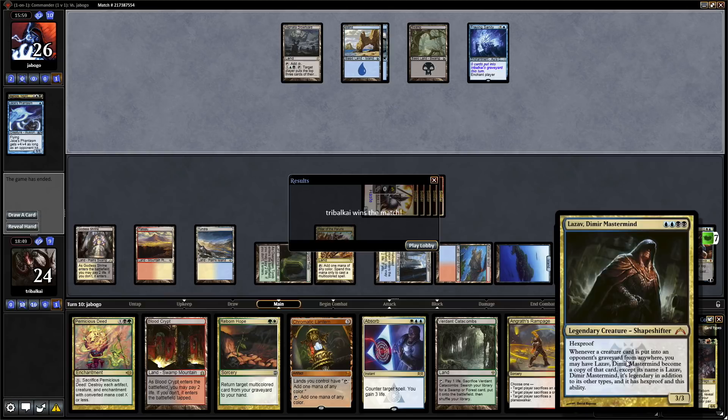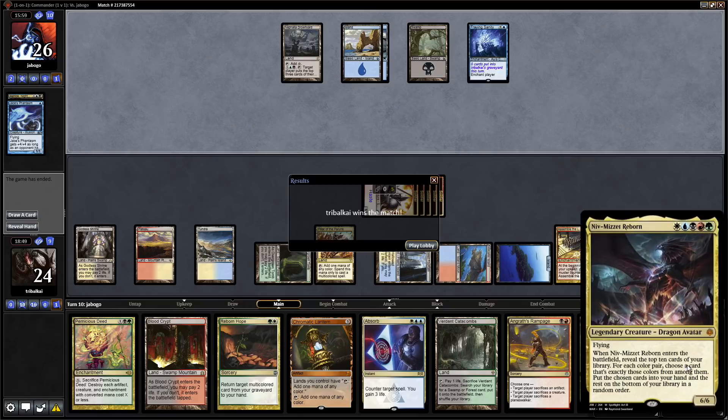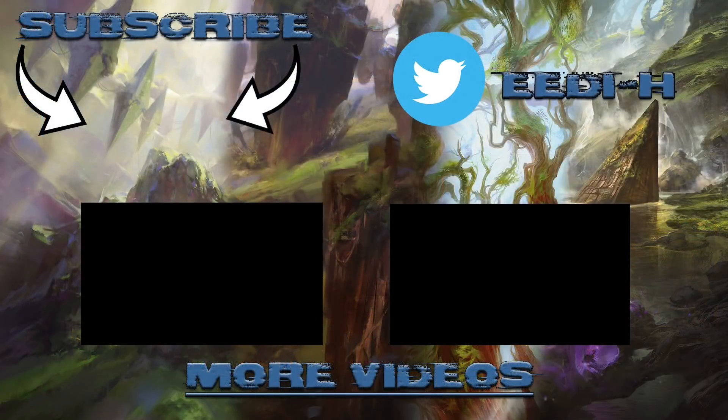Hopefully you've all enjoyed that. Lazav Dimir Mastermind nearly milled us out — we got down to seven cards — but luckily we managed to shuffle everything back in with Emergency Powers, I think the only card in the deck that actually does that. We were playing Niv-Mizzet Reborn. Hope you all enjoyed it. I'm tribalkai on the EDH channel, thank you for watching.